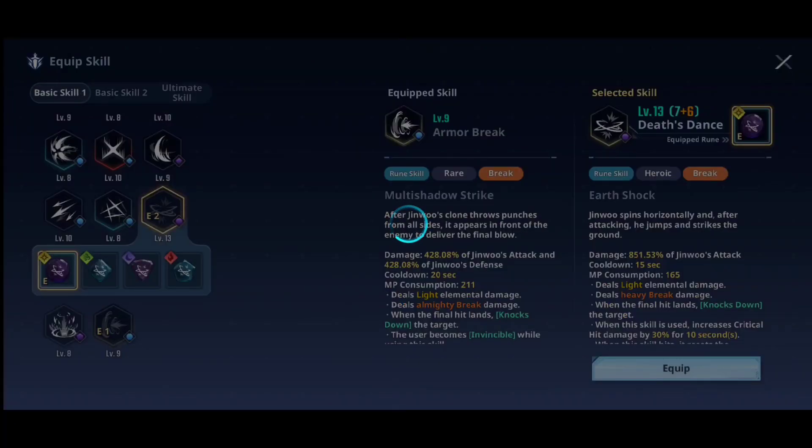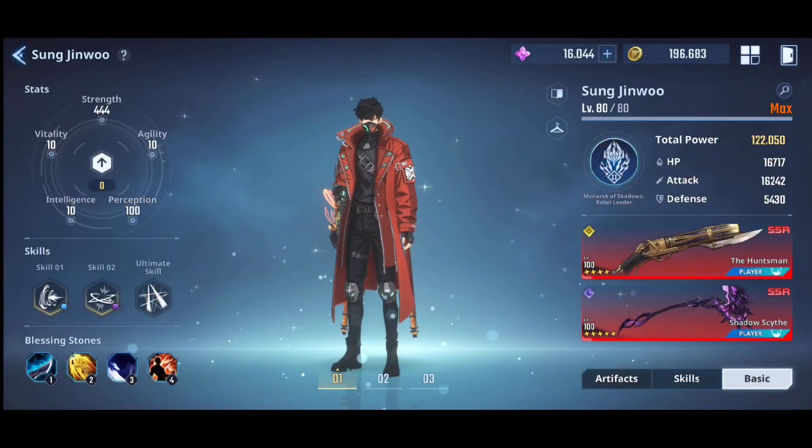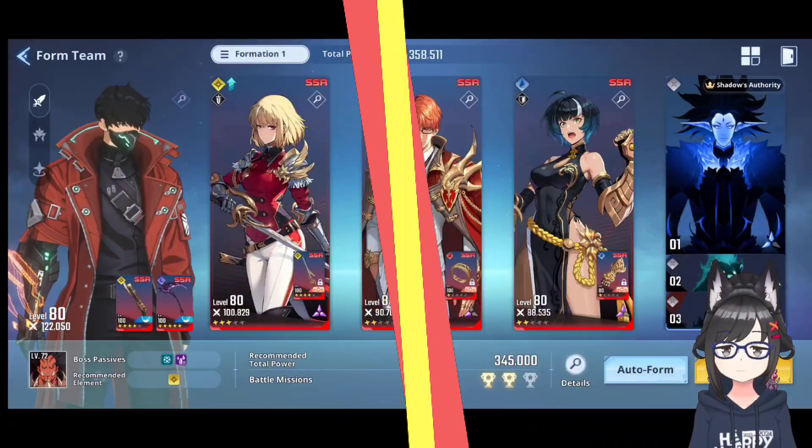If everything is ready, let's immediately try to challenge the stage. For combat power recommendations, I've exceeded the limit above the recommendations. There are 4 bosses in this stage — you have to kill them all as quickly as possible. If you run out of time and fail, there is no other way — you have to increase your combat power.